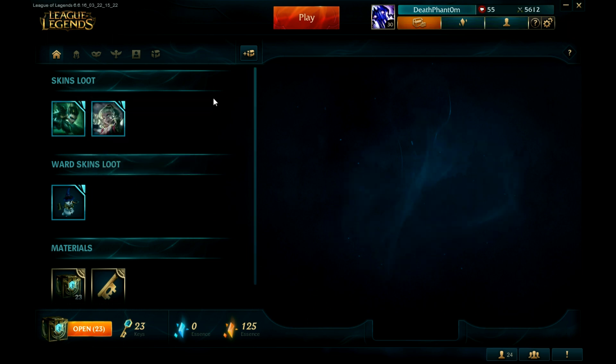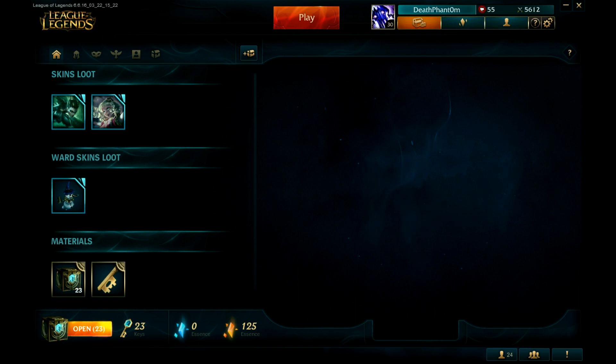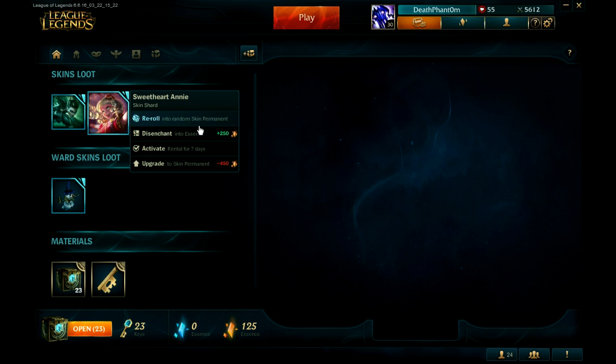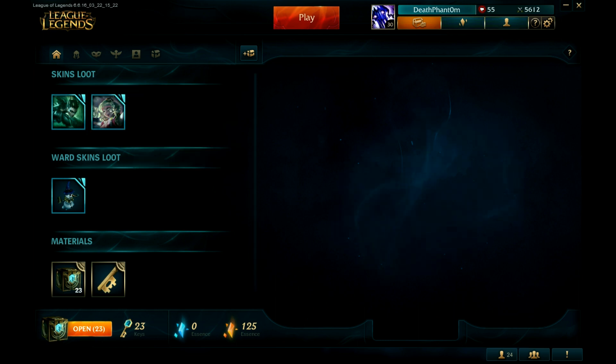The first skin I got from the free chest was Challenger Ahri — I immediately bought it permanently. That's so good. Also there's Sweetheart Annie, this skin is really awesome and it's only 250 essence. Did you know there is a skin you can only get from Hextech crafting called Hextech Annie? It's such a good skin.